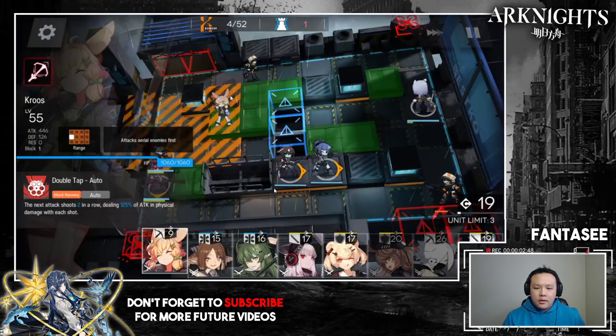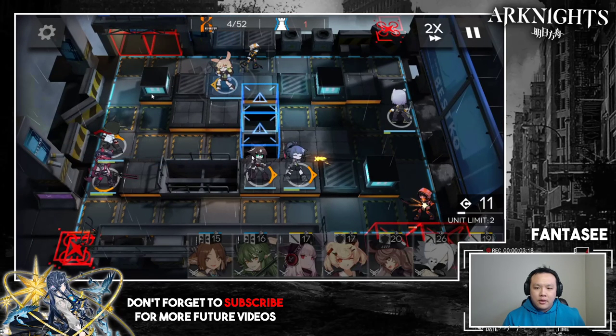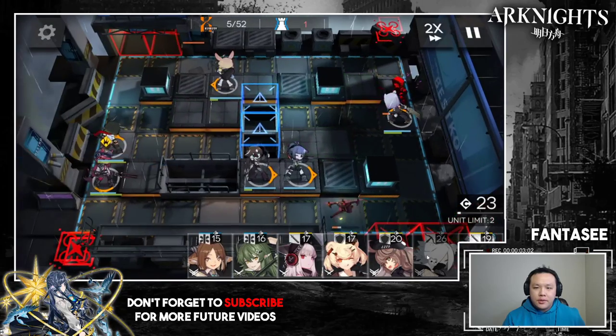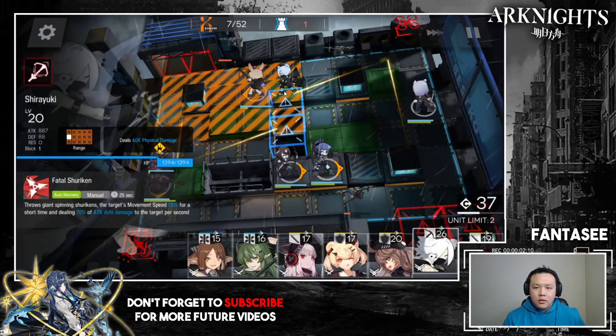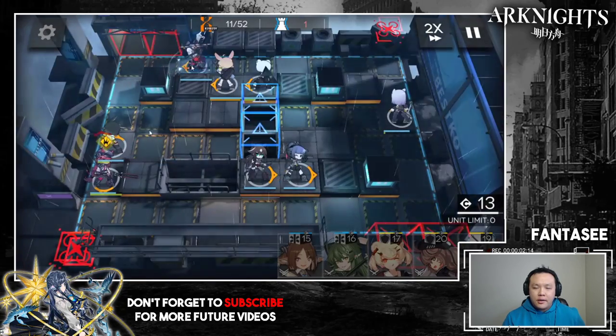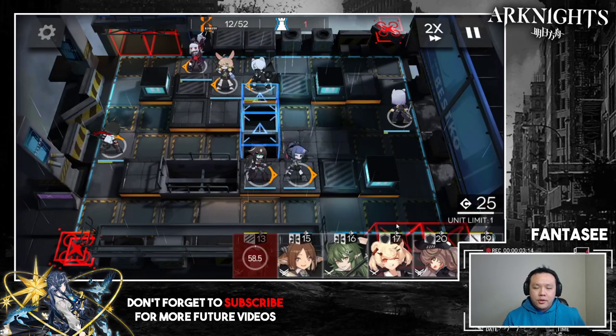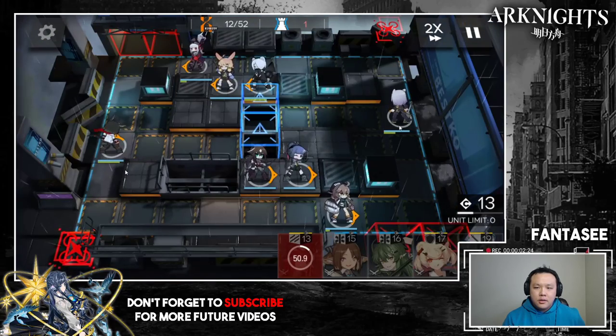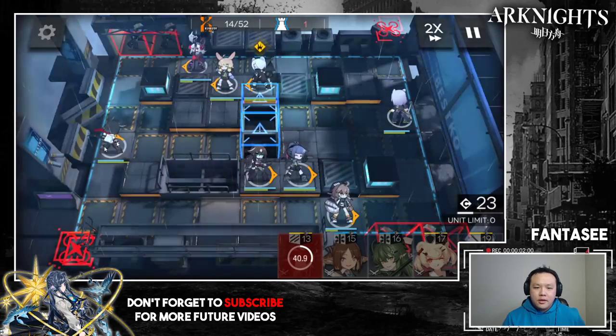I use three snipers on this stage but you don't need three — you could use a single-target caster in one slot instead. Basically make a mirror: two snipers on each side, then your AOE sniper in the back slot. I'm waiting for my cost to regenerate then putting down the AOE sniper. Then I put down a ranged two-block guard on this slot — it's better than a melee unit because a ranged unit can hit the drones that fly by later.